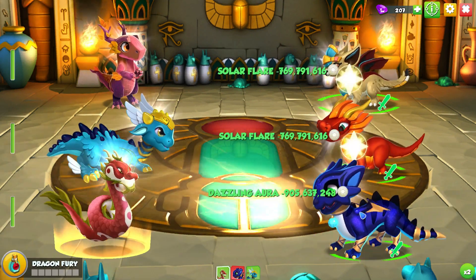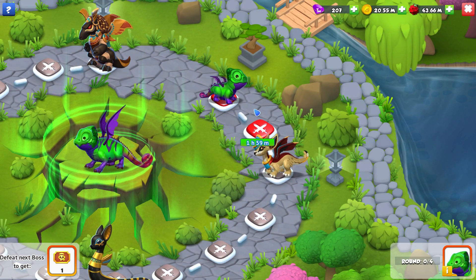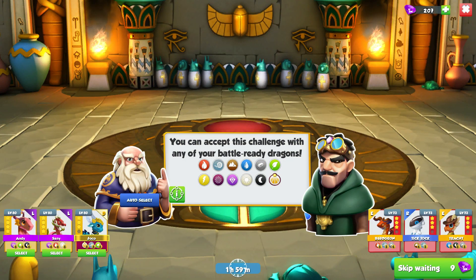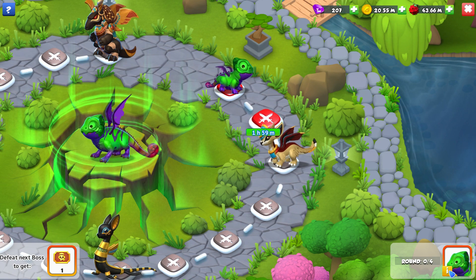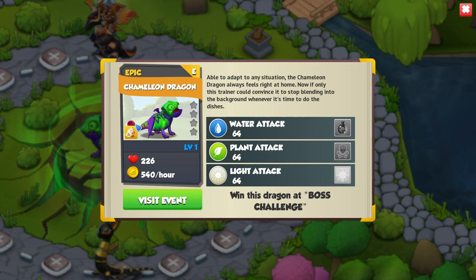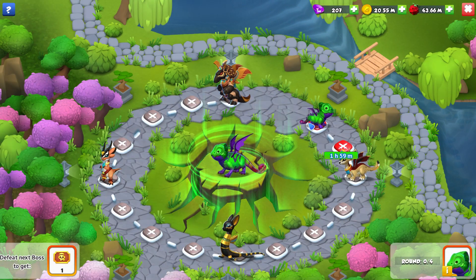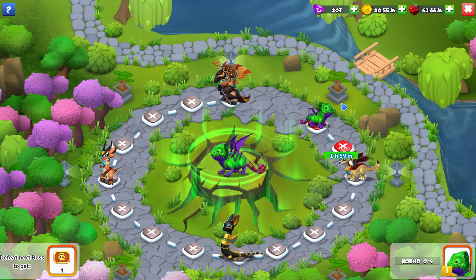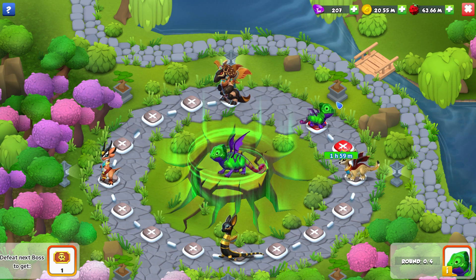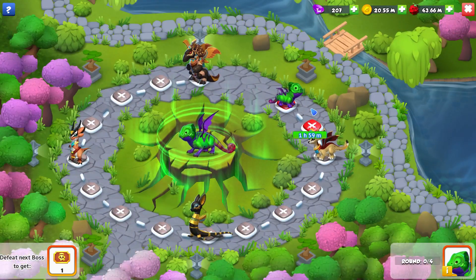We will wreck this fight — easiest fight of my life. Then again, you have to wait two hours between every fight to continue on, or you can skip the fights using nine gems. If you do want the Chameleon Dragon, you have to beat round four of this event — basically four loops. It's quite tight doing these boss challenge events, because having to come back every two hours means a lot of the time you end up having to miss out on quite a bit of sleep.